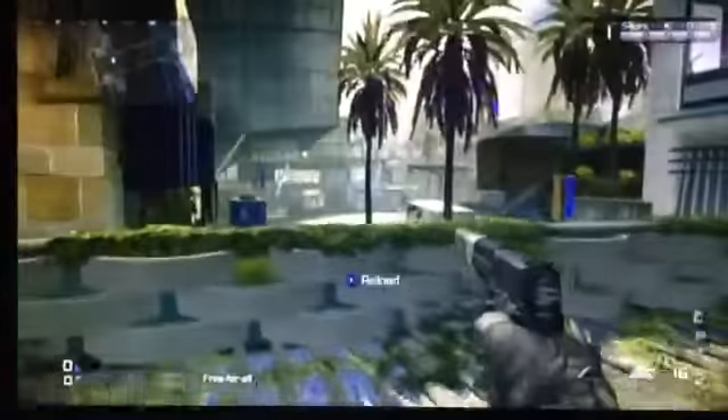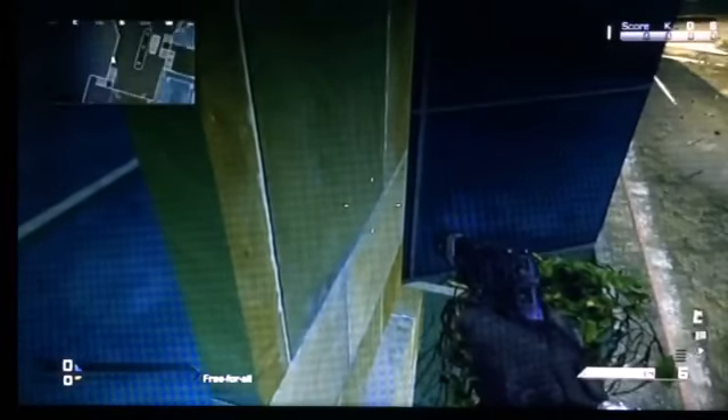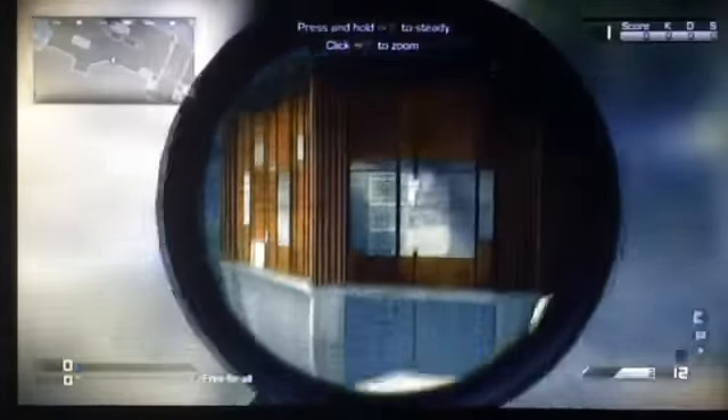The last spot on this map is kind of difficult to get to. Basically, you're on the skywalk thing where people usually stay during infected. What you've got to do is jump up onto here and slowly edge yourself around on this little bit of brick — don't go too fast or you'll fall off. This isn't the best place for infected because they can probably pick you off, but you can go right the way down here and watch over most of the map.